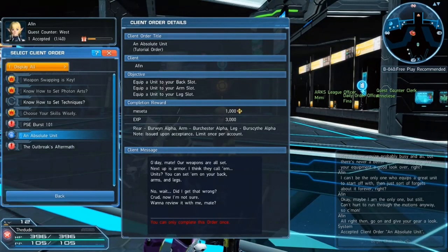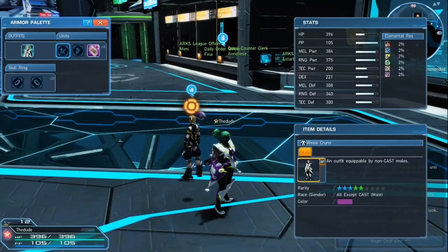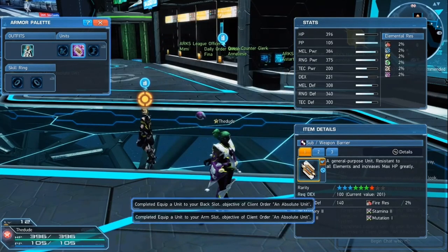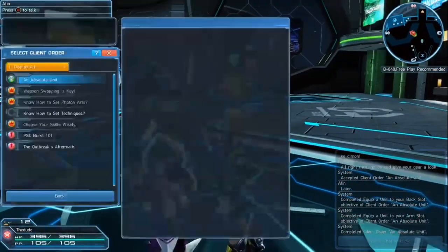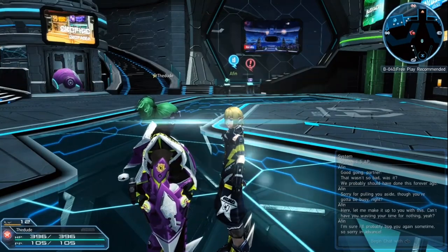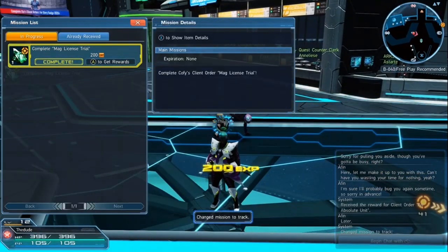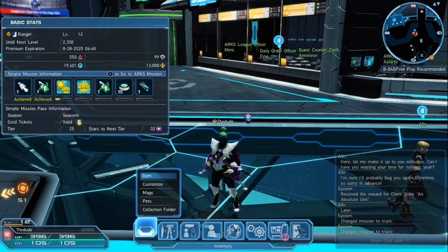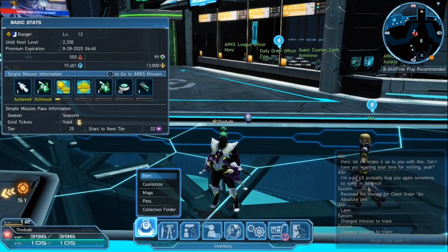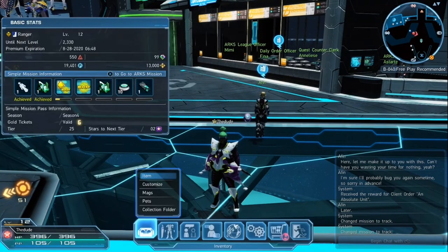Absolute Unit is going to ask you to equip something to your back, arm, and leg slots. Normally on normal items you cannot equip them to any slot, but this Sub Weapon Barrier can be equipped to any slot, which makes it easy to just go through all three. If you have armor pieces you can fill there, but if you don't, that's a quick easy way to get that out of the way. Go back to main missions — a lot of this is just following the main missions here at the start panel.